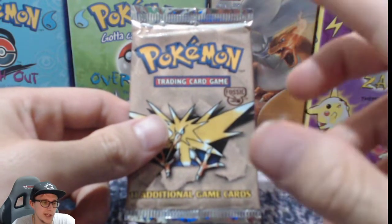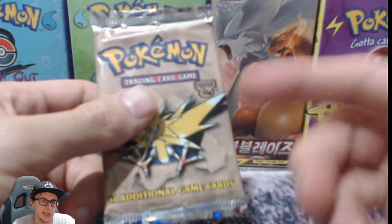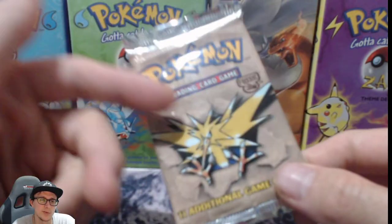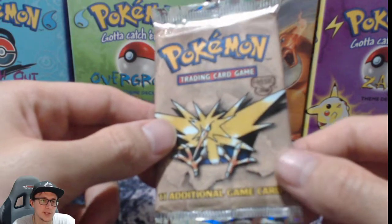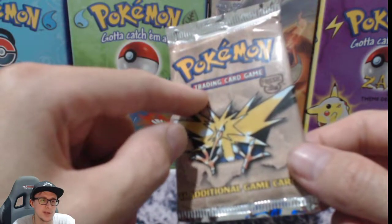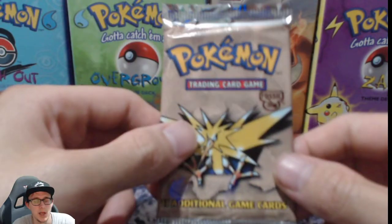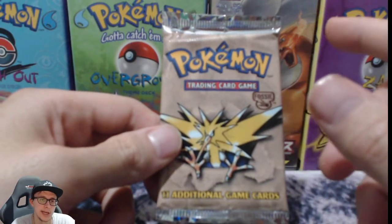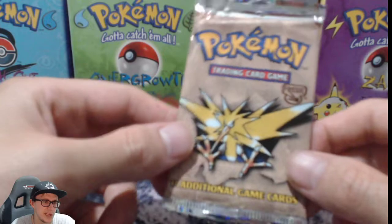Let me rephrase that: you should get four heavy packs of each artwork and then eight light packs of each artwork. Now the thing with this booster is there was only seven Aerodactyl boosters and there was an extra Zapdos booster pack. This one weighs 21 grams — the other packs are like 21.25 or something.